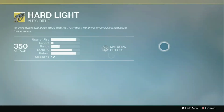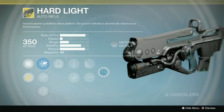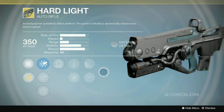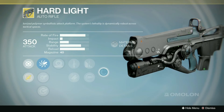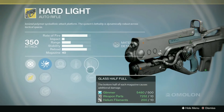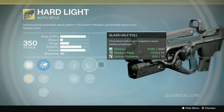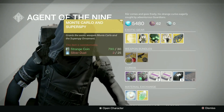For the weapon this week we have the Hard Light. Personally I cannot stand this weapon — I hate the recoil pattern. Even after all the buffs it's received it still seems to jitter all over the place. Plus auto rifles aren't really that good in the Crucible right now; it's more of a hand cannon and pulse rifle meta. Pick it up if you want it in your collection, but for me personally I just do not like this weapon whatsoever.